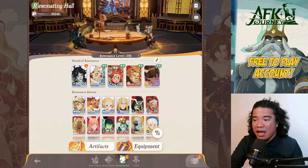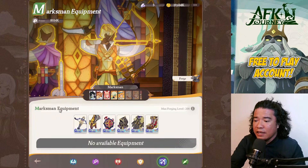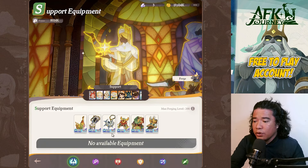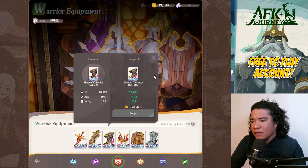We can also upgrade all of these heroes here, but we will not upgrade them. We have a level 210 Sesha and the rest are level 200, with resonance level also at 200. The most important part is the equipment. The marksman has some decent equipment, the medallion is level 225, the tank has decent equipment with armor at level 220 — very important. Our support has level 215 on armor, and our warrior also has 215 on armor and a level 210 medallion.